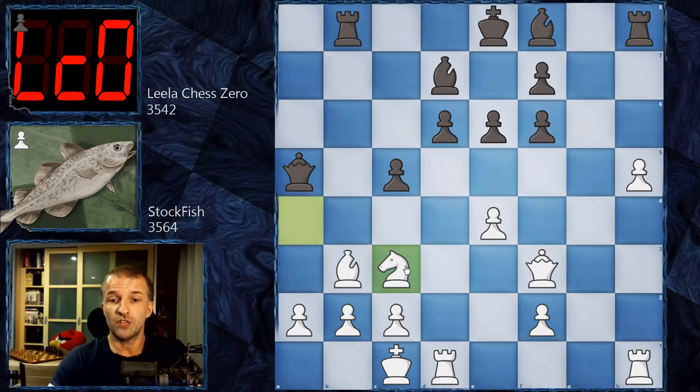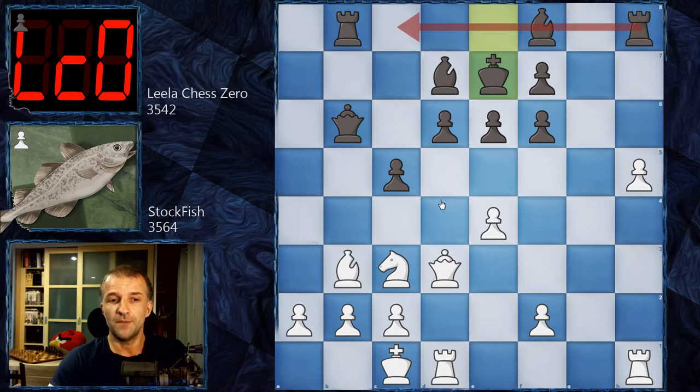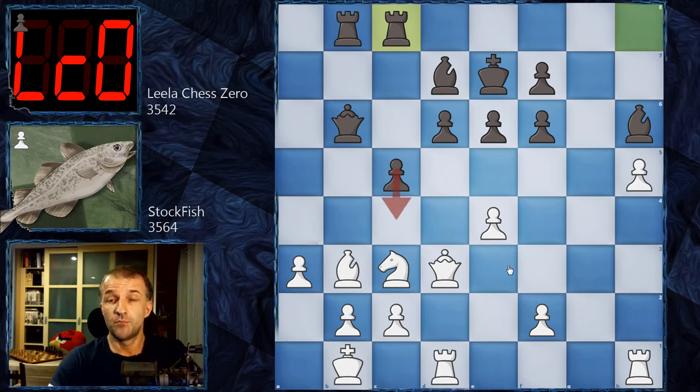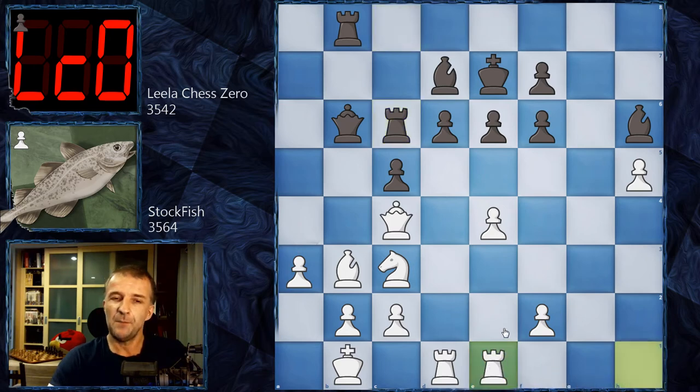This is why Leela Chess Zero plays g-takes on f6, and now we have knight c3 retreating, queen b6. The c4 move looks like a very serious threat, and this is why we have queen d3 controlling c4, so c4 is not possible. Now king e7 making space for the rook to support the pawn, and we have a3, bishop h6 with check with tempo, king b1, and now rook to c8 as planned. Now c4 is a serious threat, this is why queen c4 by Stockfish blocks that move, and now rook c6.